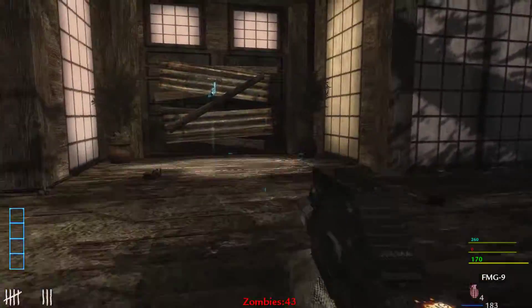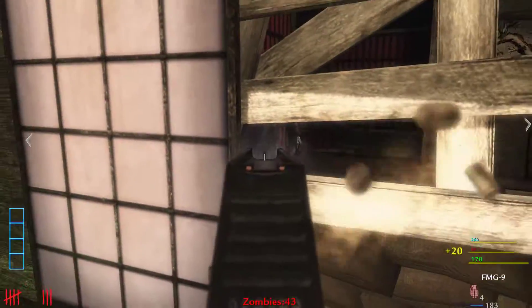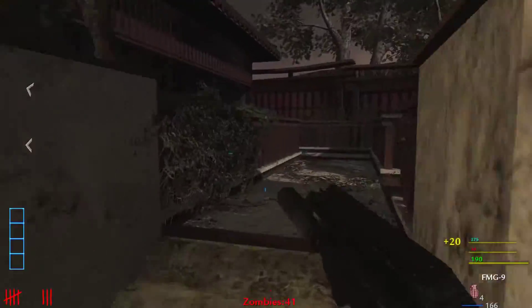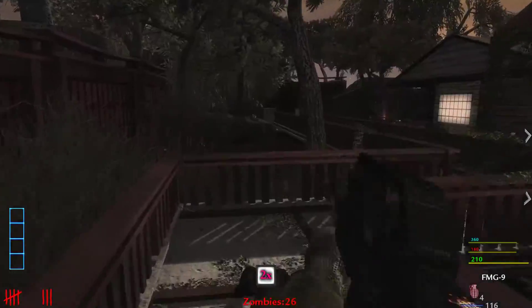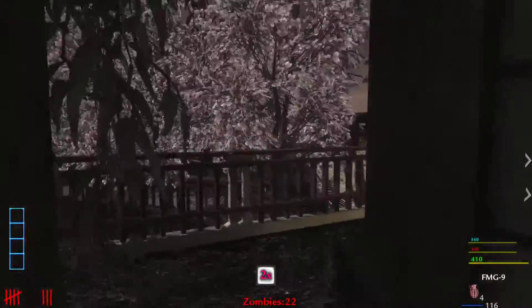FMG9 — auto shoot. Do they even spawn in this room? No, they spawn outside of it. I can just sit here and camp with this gun. I'm going to keep on running around.